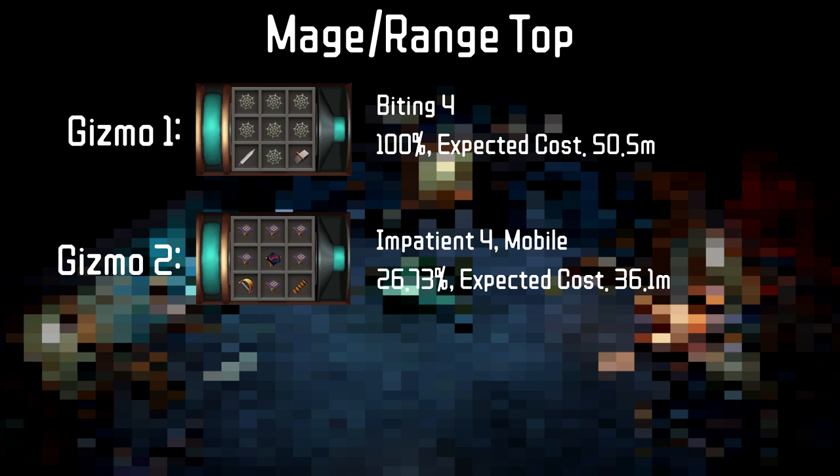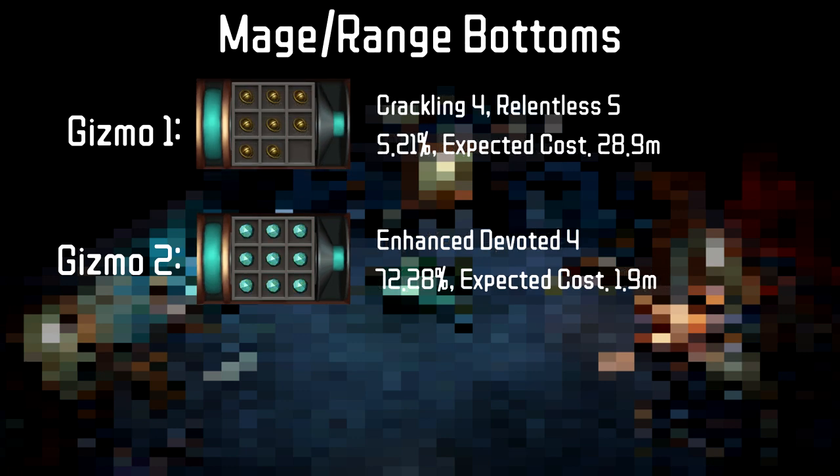Now moving on to the Armor Gizmos. The Best in Slot perk guide has us comboing Biting 4 with Mobile and Impatient 4 with Devoted 4. However, I decided that the cost of the Biting 4 combo gizmo was not worth the small benefit it gains. Instead, I have Impatient 4, Mobile, and Biting 4 on the top. The downside to not comboing Biting 4 with Mobile is that we will use the 4th perk slot on Enhanced Devoted 4, losing out on a potential other perk like Invigorating 4.